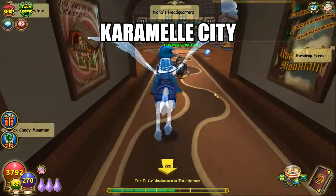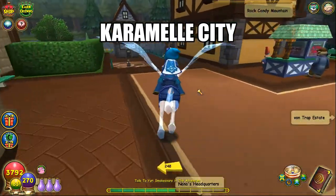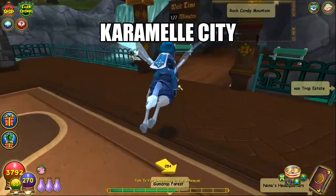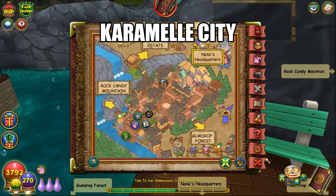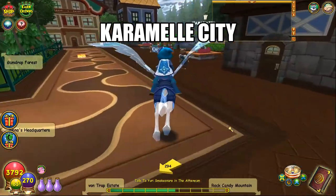Go forward, take a left around this spiral staircase, and then on your right on the way to Rock Candy Mountain is where you'll find the Caramel City Lemon Head. Here's a map — pause if you need more time.